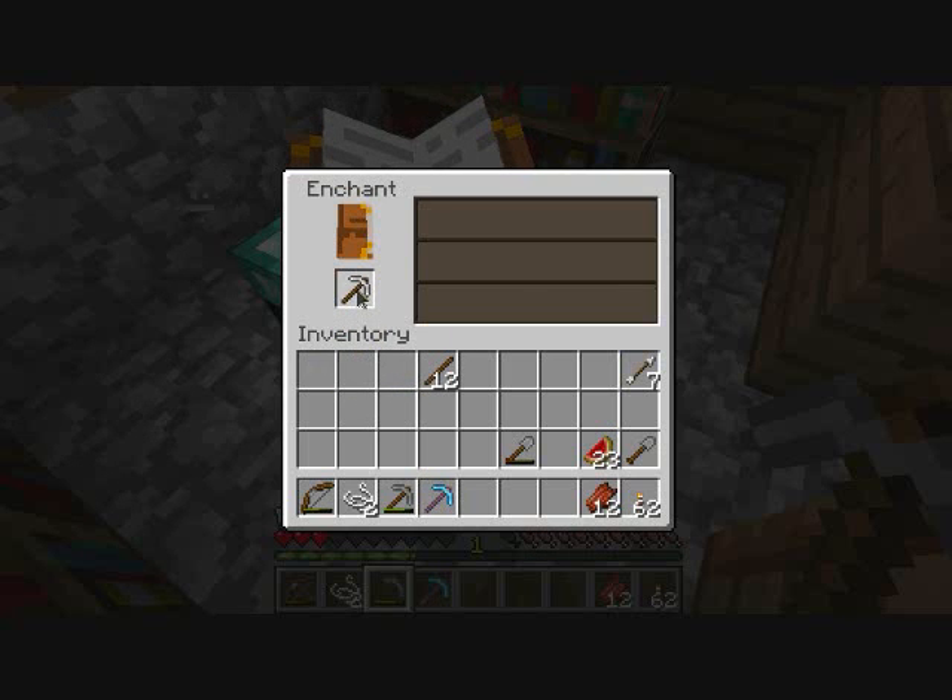If you take your item and you go to enchant it, quickly and fast, you can clone it — just like that. It's very reminiscent of an old bug which you can do in chests, where super fast you could clone your stuff.